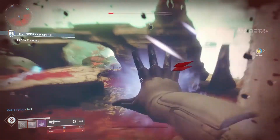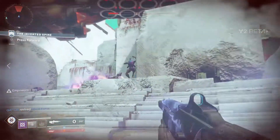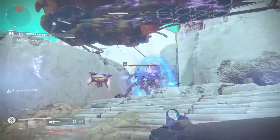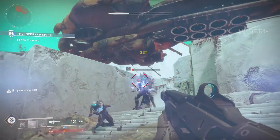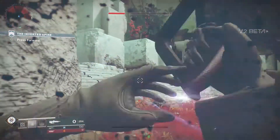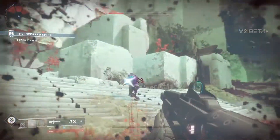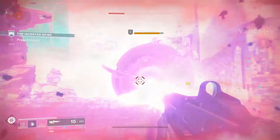They're attacking the Cabal. But wait, this is the most intense thing you'll see — there's a new enemy. Just wait. They look really nice now in Destiny 2; I think they look a lot crisper than Destiny 1. But if you see, there is a new enemy tank. There's a servitor.